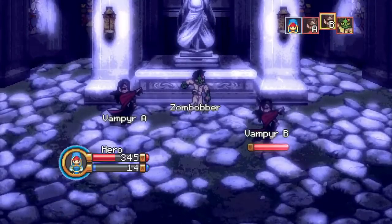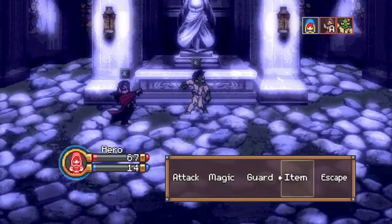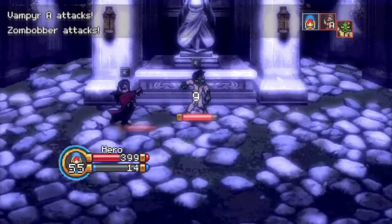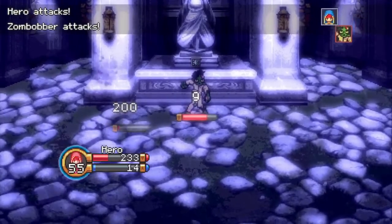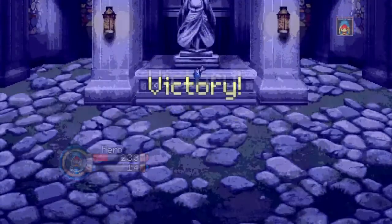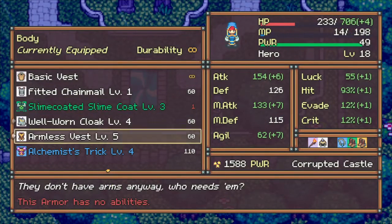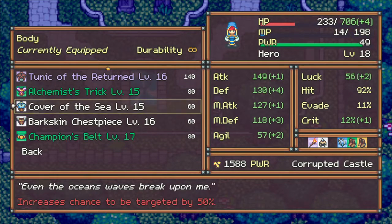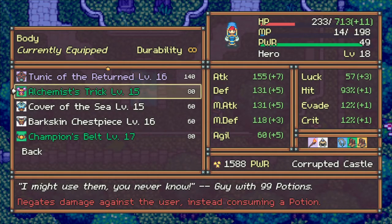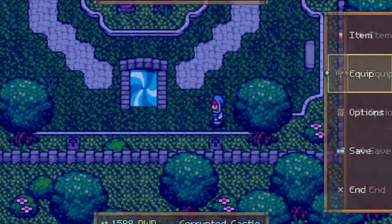It looks like it was just that portal — okay, just wanted to make sure. We've got to be really careful because we're getting hit hard and very close to death. They have several attacks too, so it's pretty rough in here. I'm definitely going to have to pick up a companion very soon. Librarian's bookmark — I wonder what that does. Champion's belt — that's definitely a very good item. There's so much stuff here.